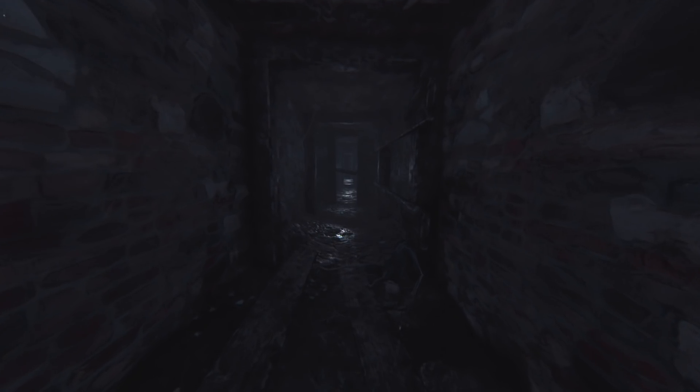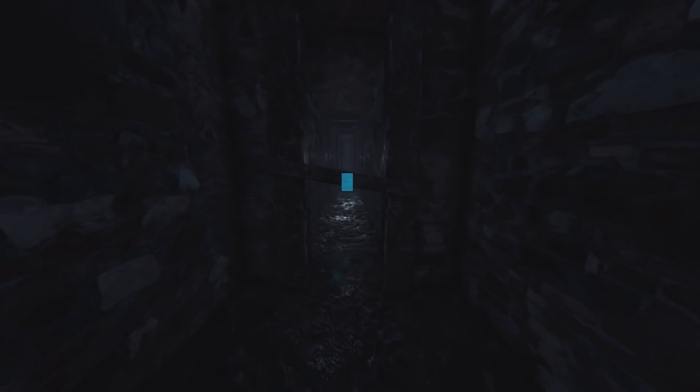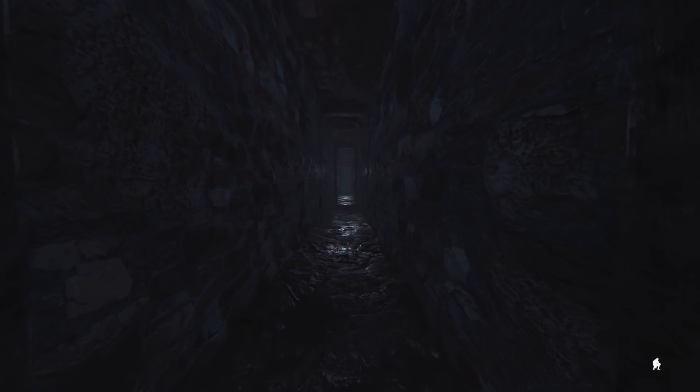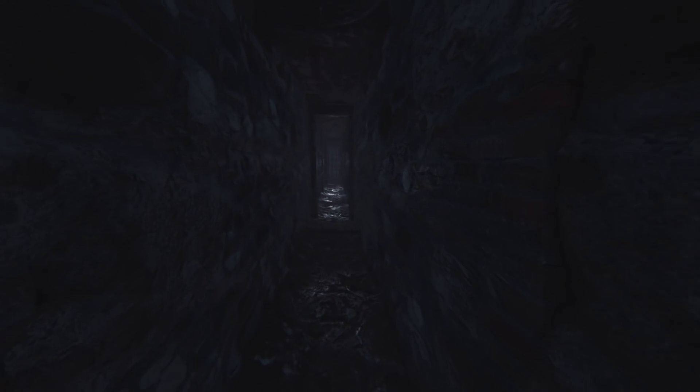Let's instead go this way towards a note. Probably not the one that the rat ran off with, but let's take a look. It says: Attention! The basement is flooded. Don't go into the water. Danger. Don't go into the water. In a level called Water. I'll have you know, it was quite dangerous upstairs — if anything, this might be a little easier.